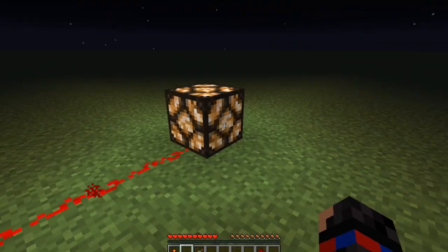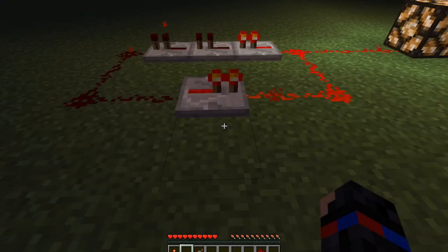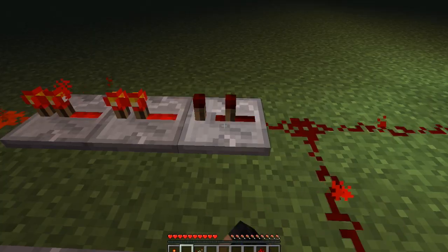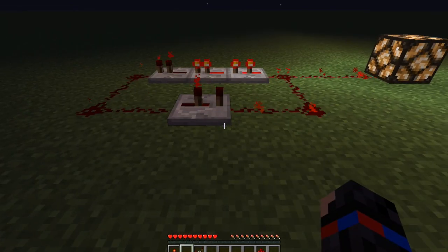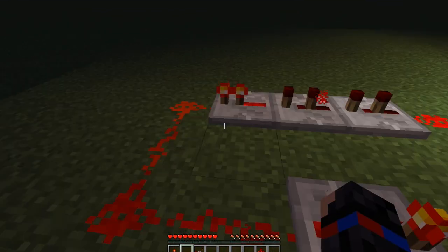We can actually shorten the time that it's on and off. We turn this to 2 ticks — repeaters start at 1 tick by default, so now it's 2 ticks. Then we can see that it's slowing down.